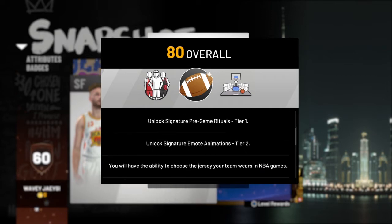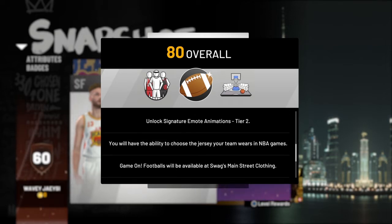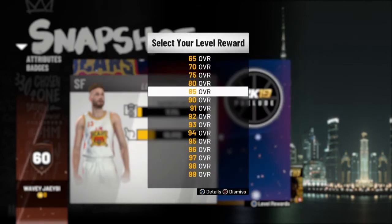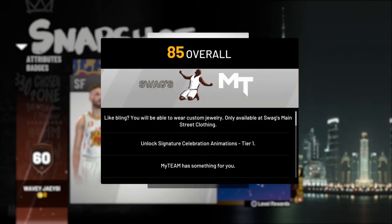Now at 80 overall, you get New Era merchandise, unlock signature pre-game rituals, unlock signature emote animations. You'll have the ability to choose the jersey your team wears in NBA games. Football will be available at Swag's Main Street, as well as custom MyCourt floors for your MyCourt.